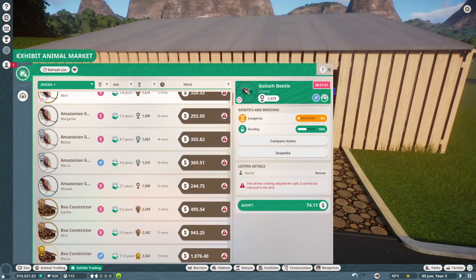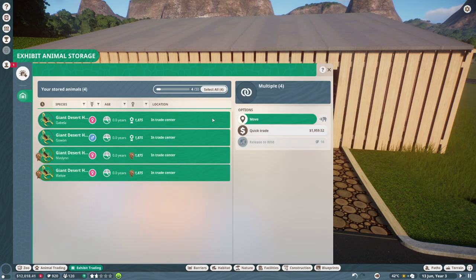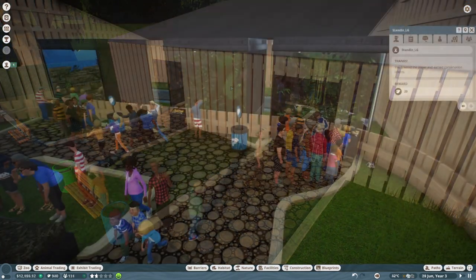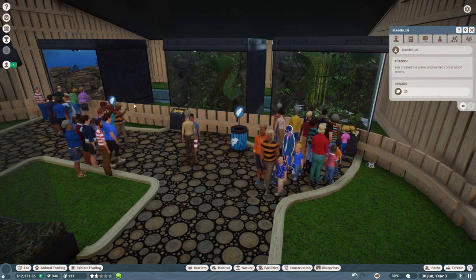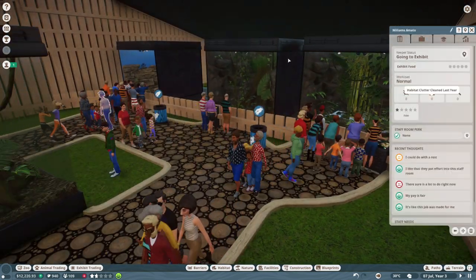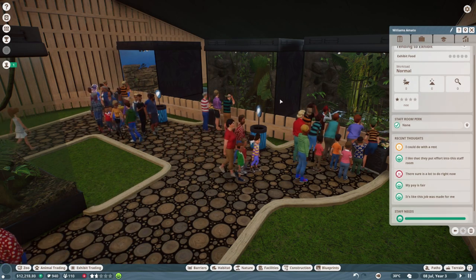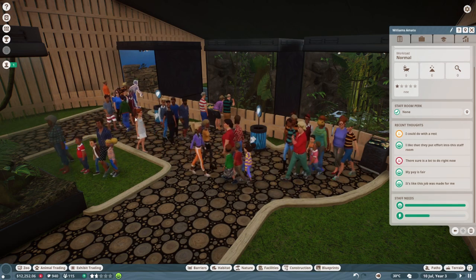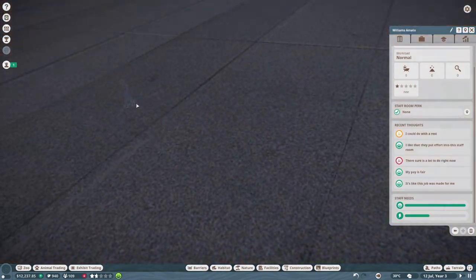Let's head over to the trading center — our exhibit animal storage. We are going to make $2,000 right now by selling the scorpions that we bred. We're back up to $12,000 — we've almost made back our money from the new exhibit already. Our keeper seems to be a little upset and could do with some rest. There's a lot to do, but sometimes you've got to do more than what you're supposed to. We'll get another keeper here in a little while.